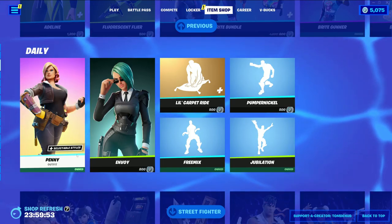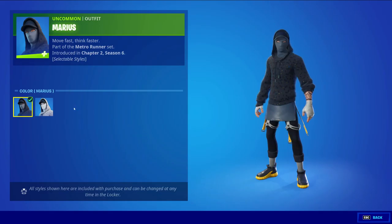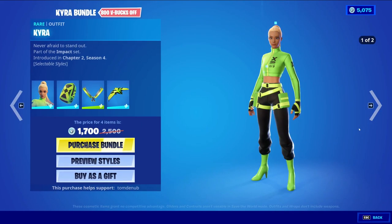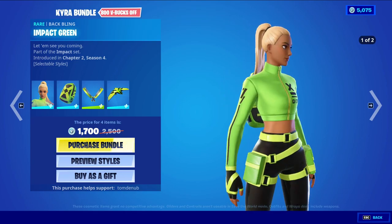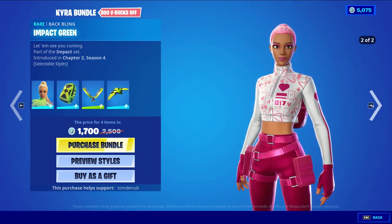We have Marius returning — it's an uncommon outfit at 800 V-Bucks with two different styles: the default style and the Slate style. We also have the Kyra bundle returning, which is 1,700 V-Bucks for four items. We have Kyra with the Vaping Impact back bling, and a green harvesting tool at 1,200 V-Bucks with two different styles.